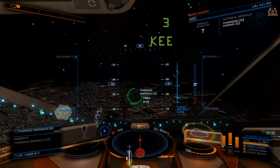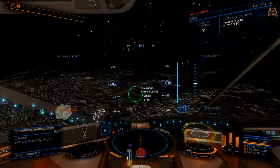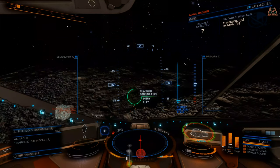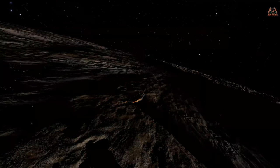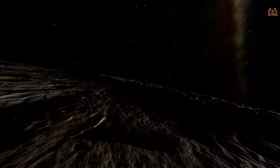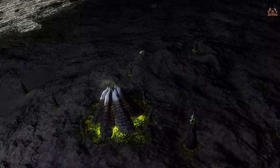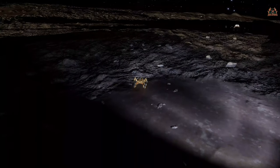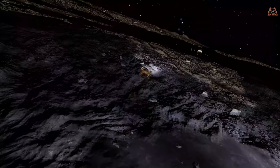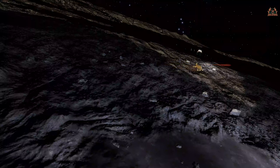Step three: get yourself on the surface approach, find the barnacle of your choice, and keep an eye on what's going on around you. Our 'space daisy' Thargoid friends may give you aggravation — if they hit you in flight they will cut all power to your ship and you'll hit the ground like a sack of bricks, so approach with caution. Step four: once you've found your barnacle, find somewhere to land not too far away to maximize how many meta alloys you can harvest before having to return and empty the SRV cargo.